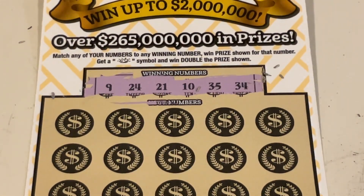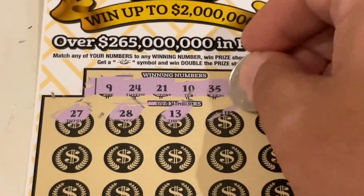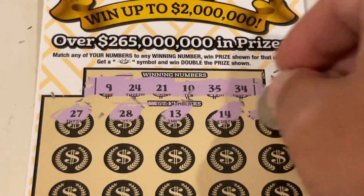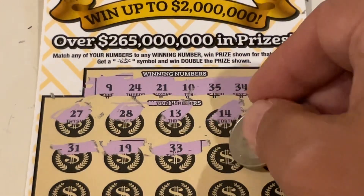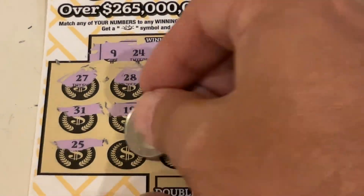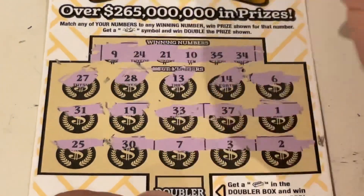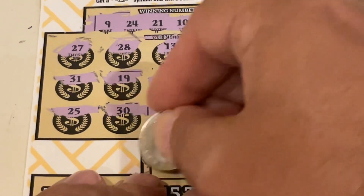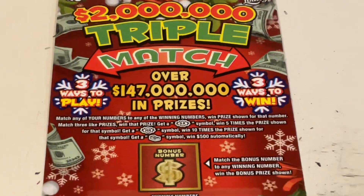Looking for 9, 24, 21, 10, 35, and 34. First number: 27, 28, number 13, 14 — no teens — and number six. No winners on that top row. 31, we've got 21... 19, 33, 37, and number one. One more row on this one. 25, we've got 35 — there we go. Number 30, number seven, number three, and the corner is number two. We'll check that doubler box and it has got a bag. No winner on the second one, but that's okay.